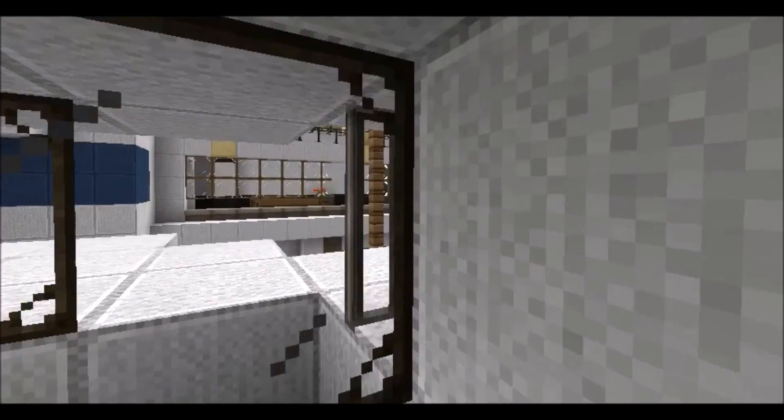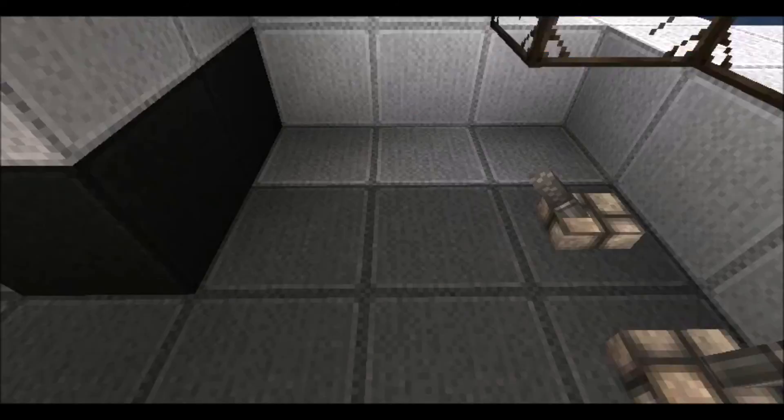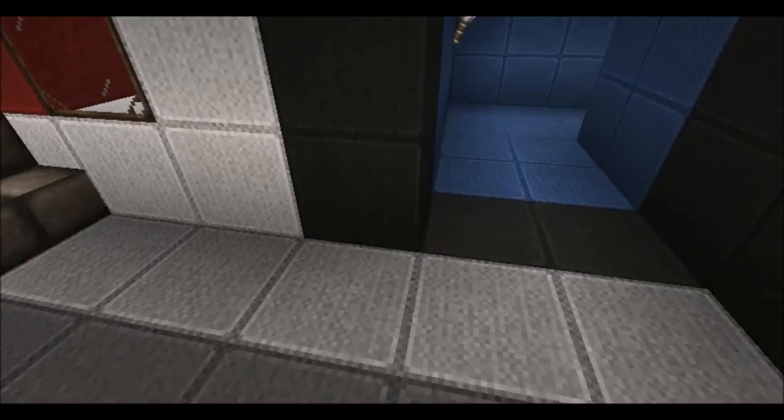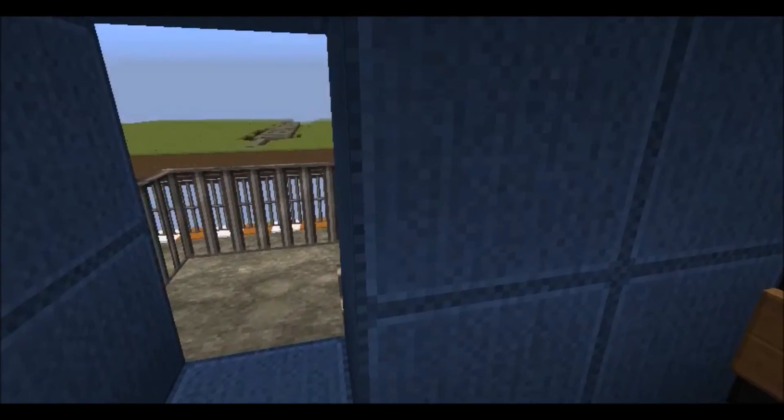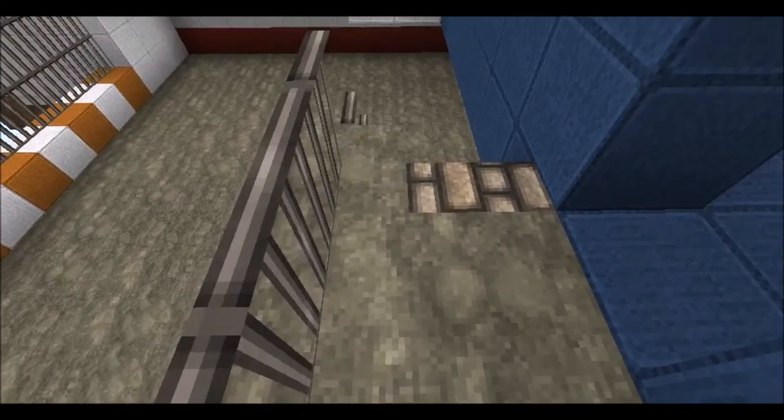I remember you fire off so many shots in this control room and just get killed every time you come in — campers always camp right here. Got the main hallway or the secondary hallway, getting shot at all the time.